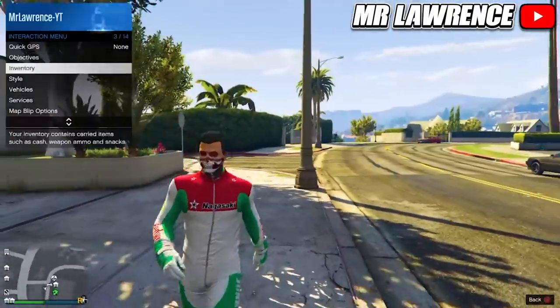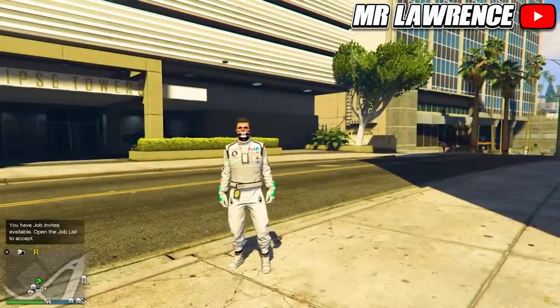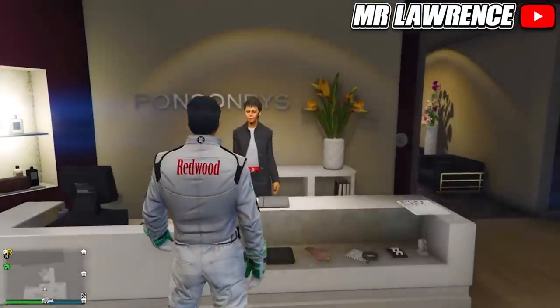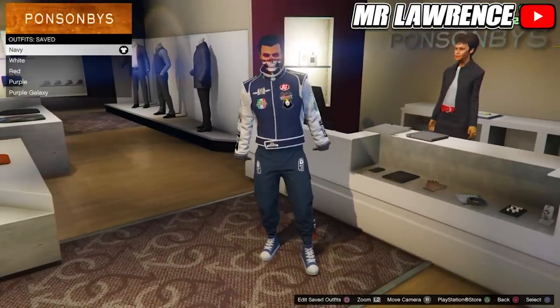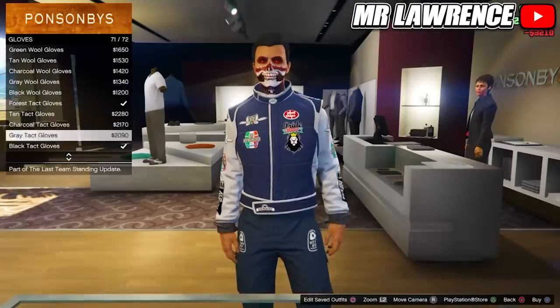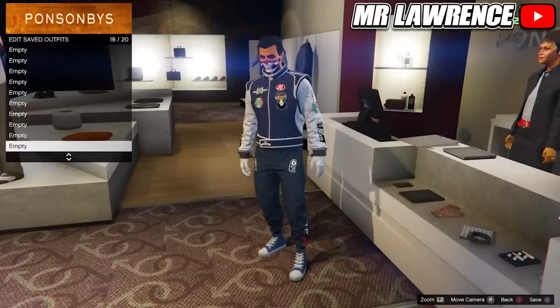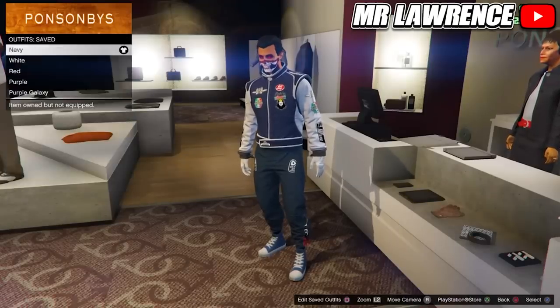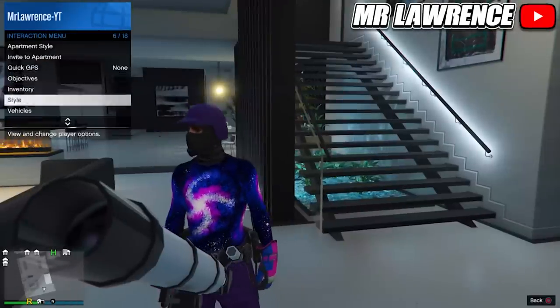While you are back in online you can equip the white outfit. For the last outfit you don't even need anything special — you can just equip this outfit. This outfit also comes with handcuffs. You can also add gloves to this outfit and save it again.